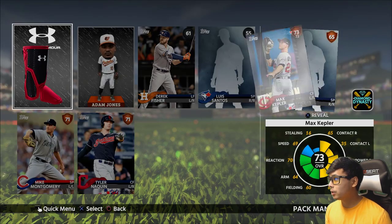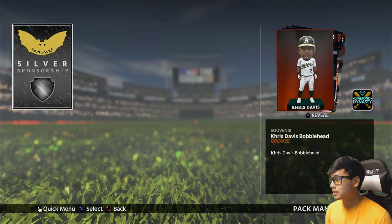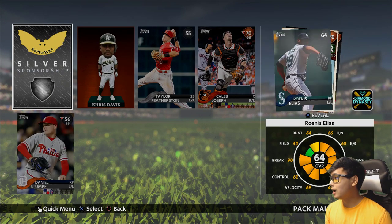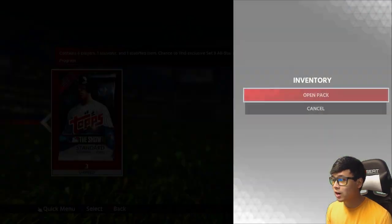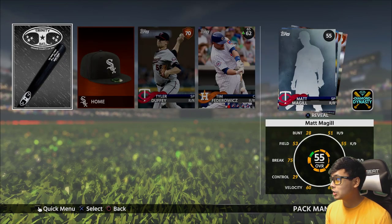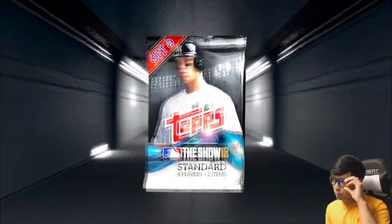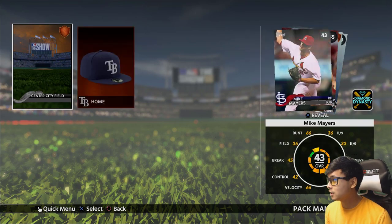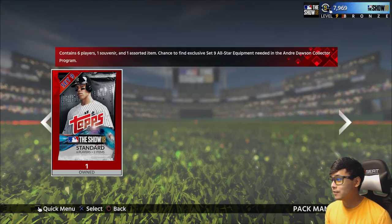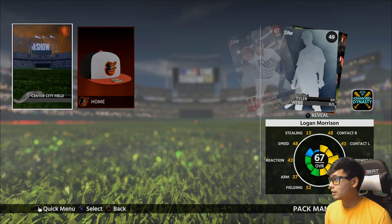Even though we haven't pulled a diamond player in forever, that diamond equipment kind of makes up for it. James Paxton, Patrick Corbin, Justin Verlander — they're all around that price range. Very very cool to get those Mike Trout gloves. It happened to be one of the most expensive batting gloves besides the diamond ones or the extra camo variants.